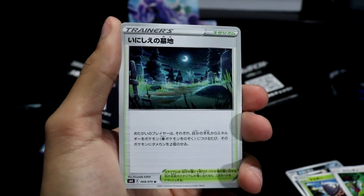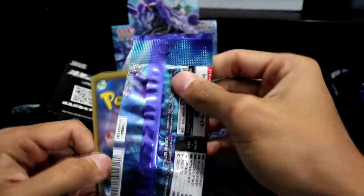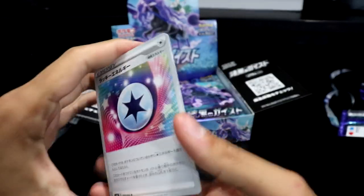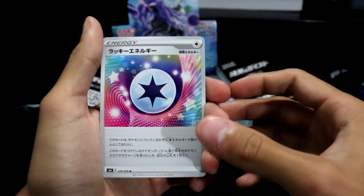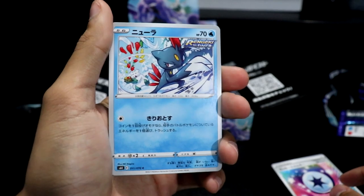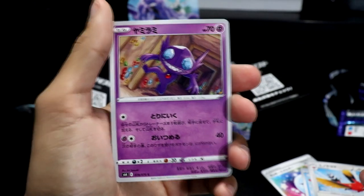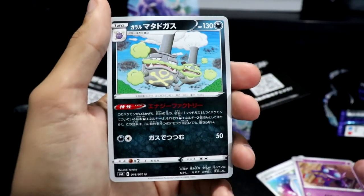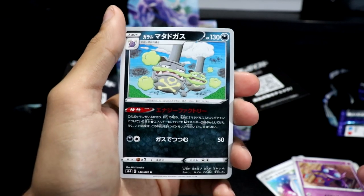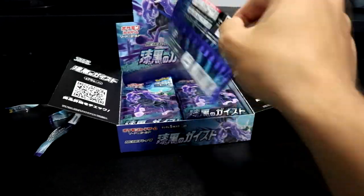I want to point out that the rarities work differently in Japanese sets. We have another colorless energy, a Sneasel running amok, a Fletchling, a Sableye — the little gem thief — and then the Galarian Weezing, the most distinguished of Wheezings.